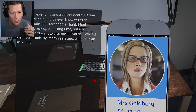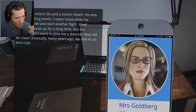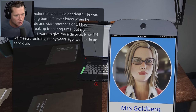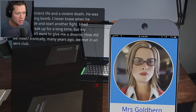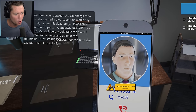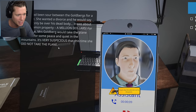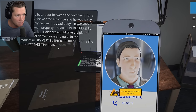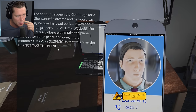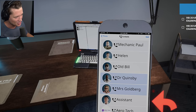Mrs. Goldberg says it was a violent life and violent death. He was always a ticking bomb — she never knew when he would explode and start another fight. She had wanted to break up for a long time but her husband didn't want to give her a divorce. They met many years ago in an aero club. I don't trust you, Mrs. Goldberg. Things have been sour with the Goldbergs for a long time — she wanted a divorce and he would say it would only be over his dead body. It was about their common property, a million dollars. It was very suspicious that this time she did not take the plane. I find that very suspicious as well.